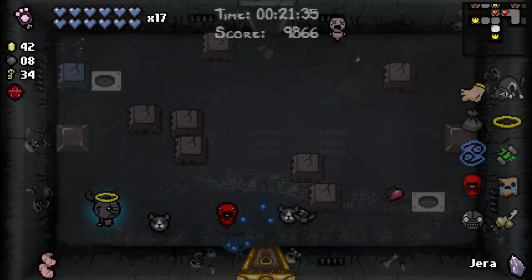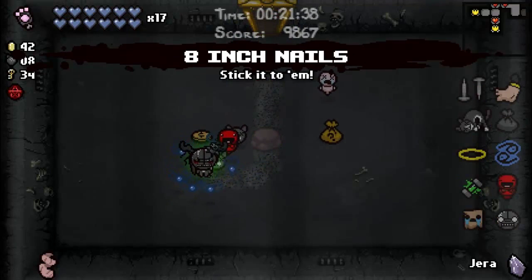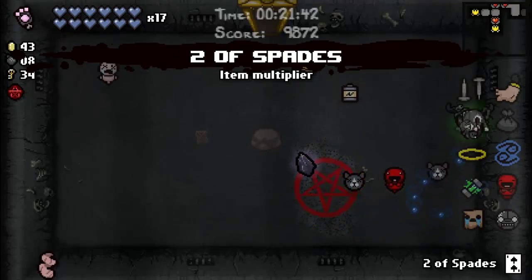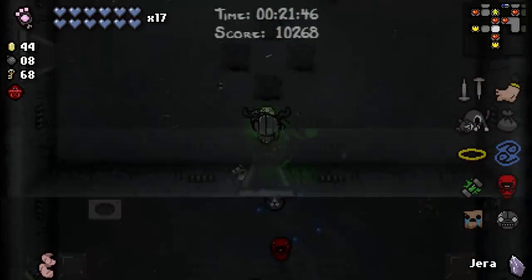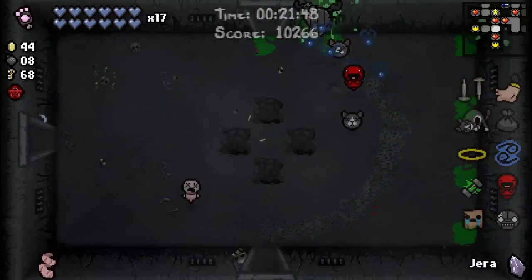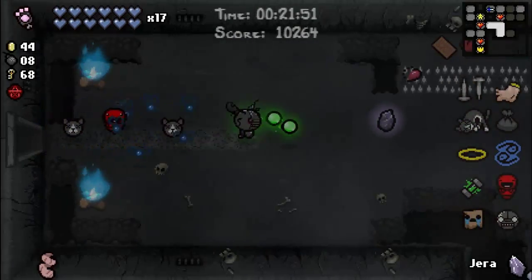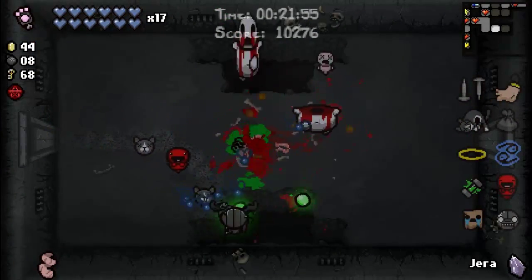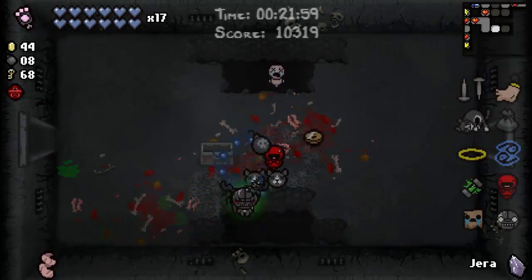Oh my god, I got stuck in between them. That's new — inner snails stick to them. Probably another item that does absolutely nothing. Now we have 68 keys. Let's go find our shop. So like, do some of these new items even do anything? I'm really tempted to read them because the descriptions don't really help.